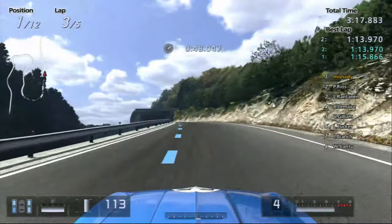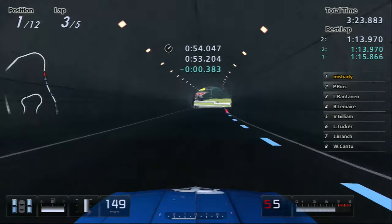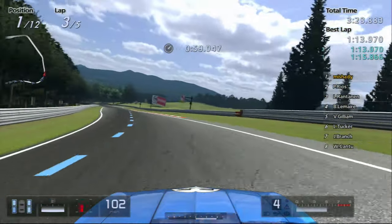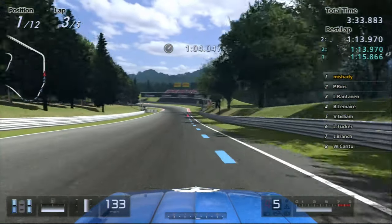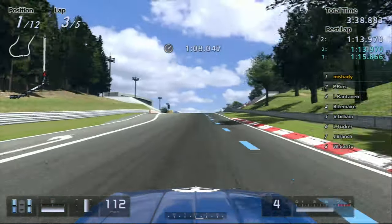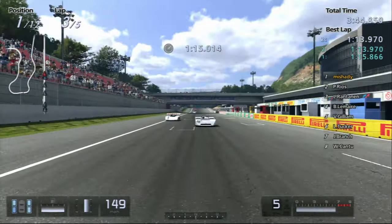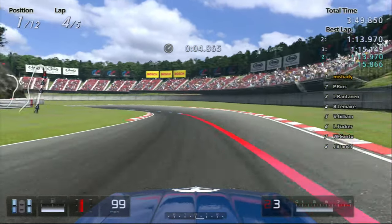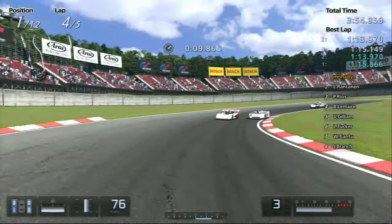He gets reasonably close here, but the straight stretch that goes across the finish line is the one you want to worry about. Actually, the Toyota 7 is, I think, more of the issue vehicle — the one that I had the most problems with, which he's now in second.